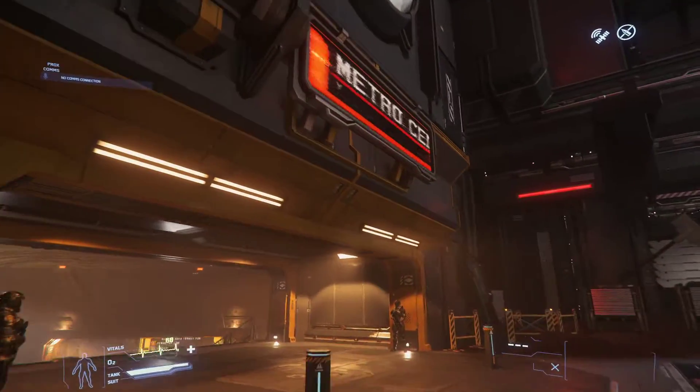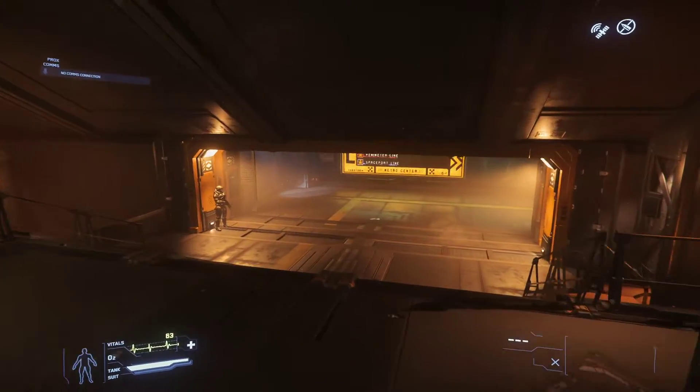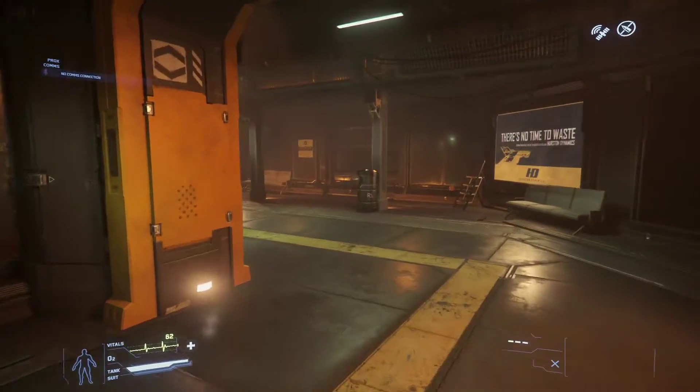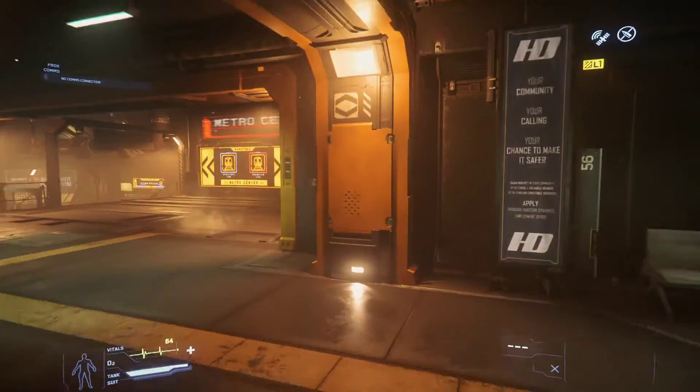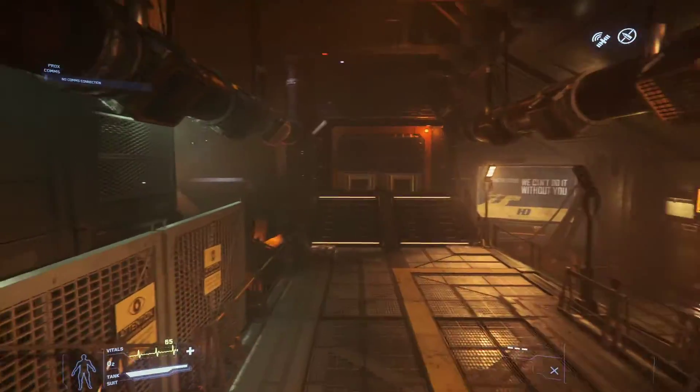Up here you can see Metro Center. There are trains down here. We want to do the spaceport line. Welcome to Metro Center — stand to the left. You've got the spaceport line and the industry line.